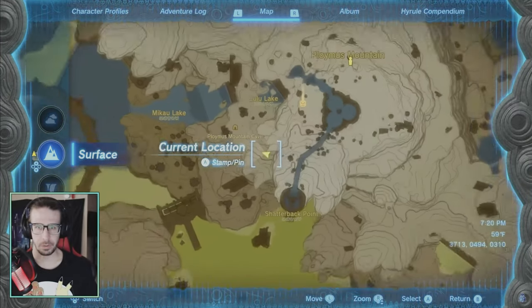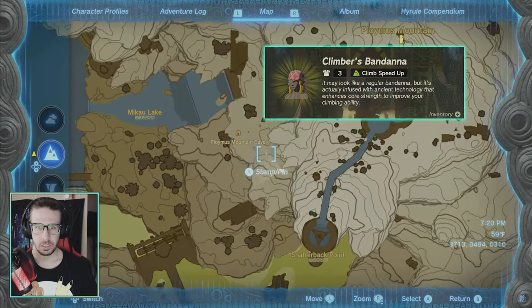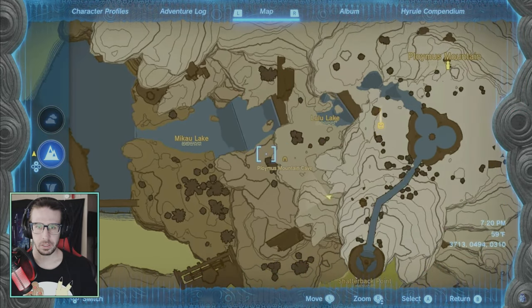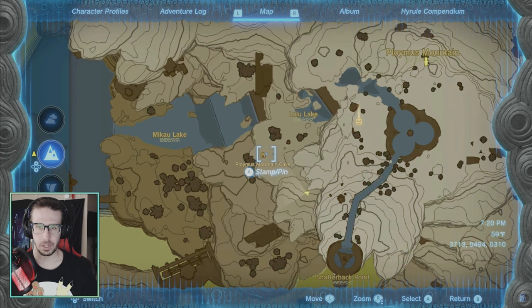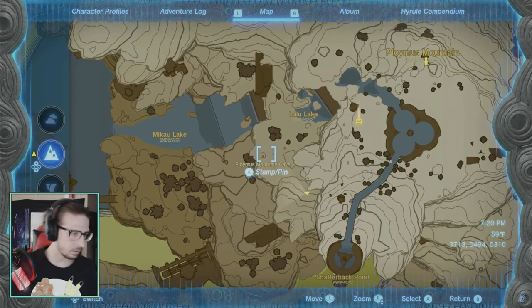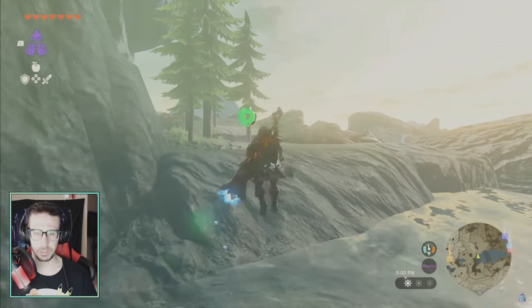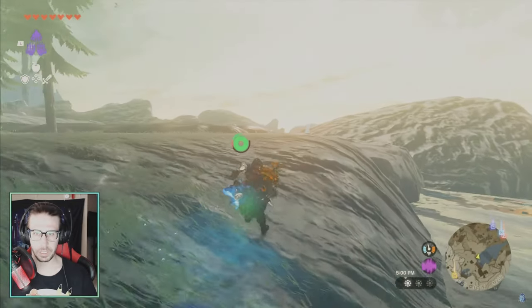All right, everybody welcome back to the channel — the Climber's Bandana, the second piece, two of three we found. Head to Zora's Domain and you'll see some waterfalls at Mikau Lake. Use the Zora armor — if you don't know how to get that, I've got a video up on the channel, check it out. Zip up the waterfall, the first waterfall to the right.